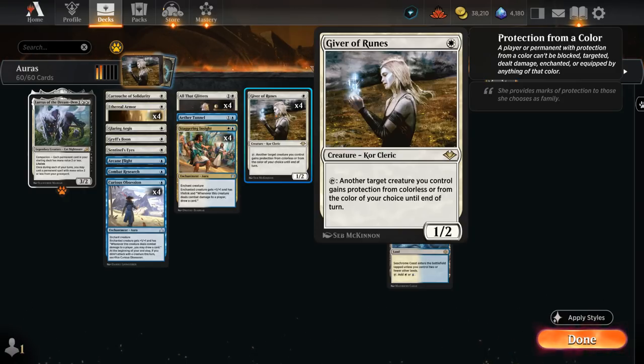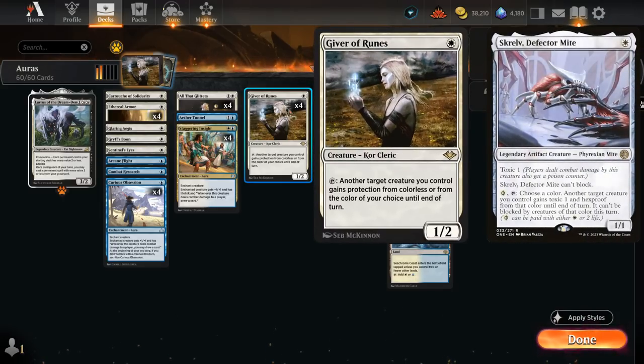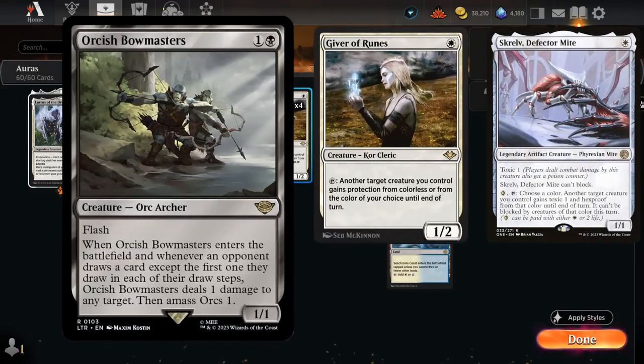Giver of Runes can also potentially help our large creature attack past blockers if our opponent only has blockers of a single color on defense. The reason I'm playing Giver of Runes over Skrelv is that Bowmasters are quite popular in Historic right now, so having two toughness as opposed to one makes a huge difference.